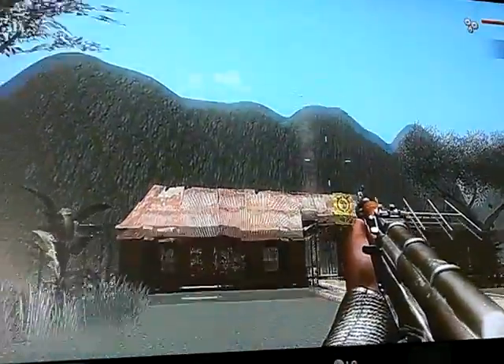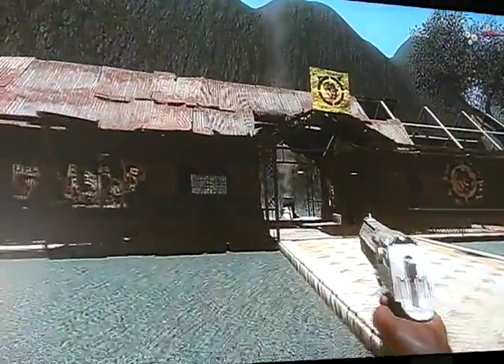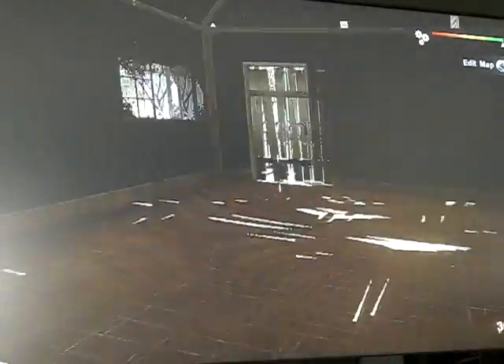I made the mountains higher than they needed to be, just to keep the players in. If anyone knows how to change the player zone part of the map — like, where the players can go — please tell me. Here are the wooden doors that you can break down; shoot them with an AK or something.